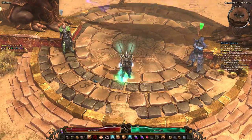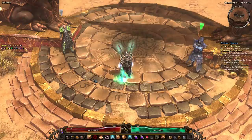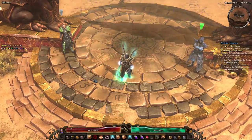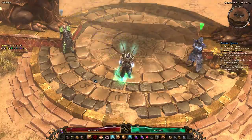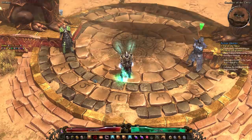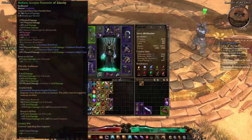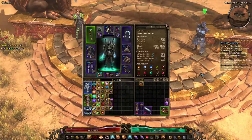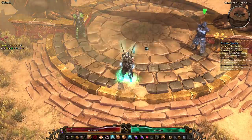Welcome everybody, it's Pox again. Today I wanted to give you guys the guide for my gold summoner character. I'm going to link a Grim Dawn calculator in the description below — it's not going to have my exact gear but basically my gear, since I couldn't import my character directly. Anyway, let's get started.